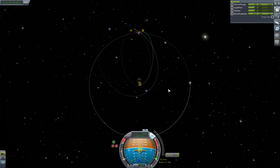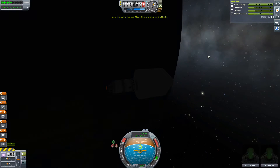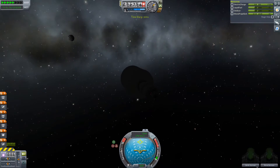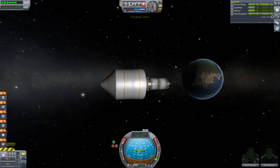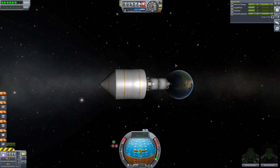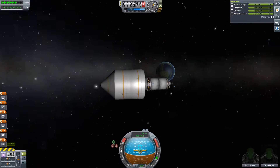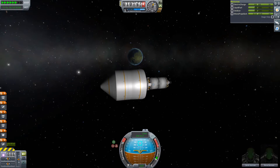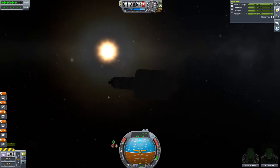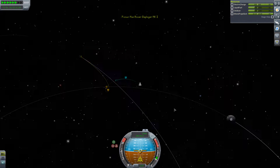We get our moon pass and slow down a little bit - there's the moon, brilliant! We've still got a little bit of fuel, so let's fast forward and head to the moon. There it is - goodbye Kerbin, possibly for a very long time. This is not a direct return journey; you may be able to get back later from another craft, but not on this one. This is the beginning of something completely different.